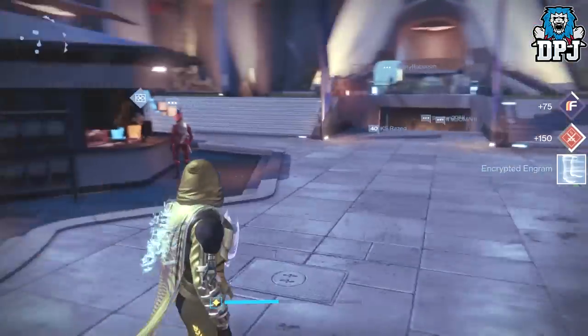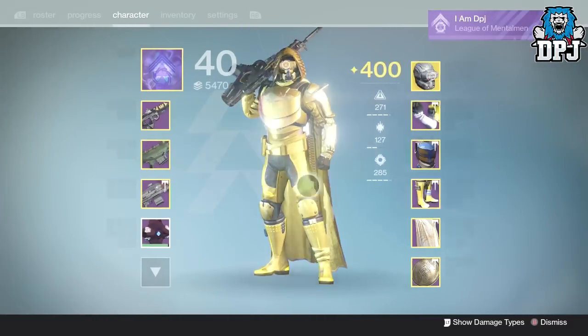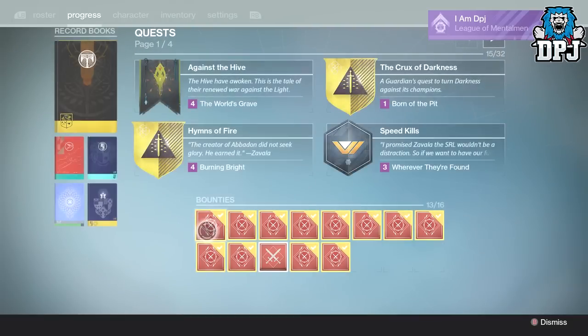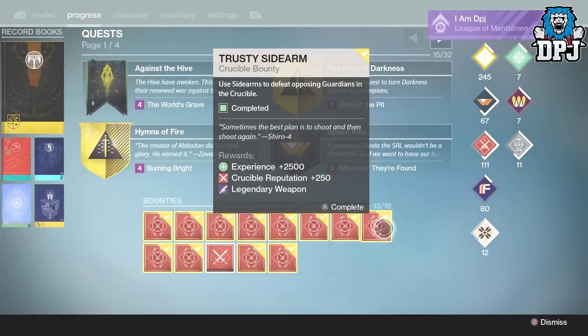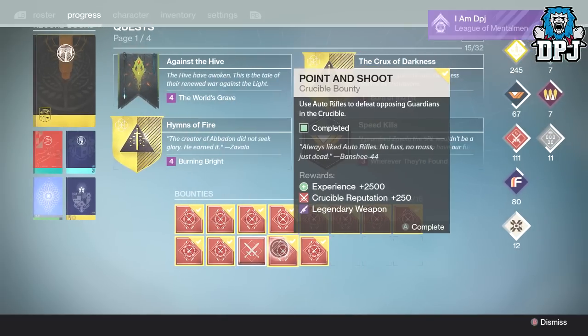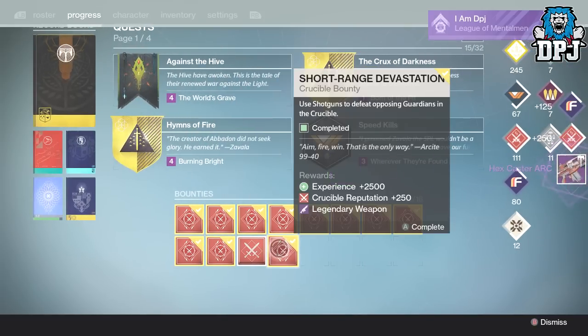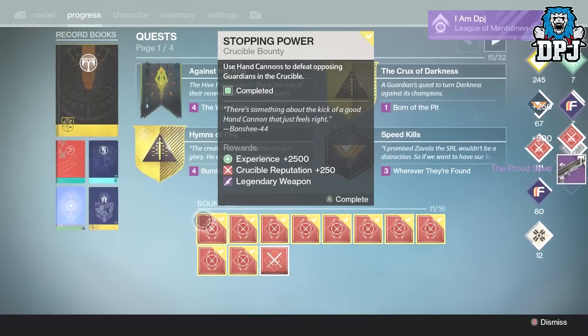Okay guys, so I'm on my Hunter - let's get opening. What's that down here? Okay so we're going to start with the unknown rewards - actually, I always do them first and never get anything decent, so we're going to do them last. Let's go with this right here - Point and Shoot. Oh my life, did I just get that weapon again? I keep getting the same rubbish.